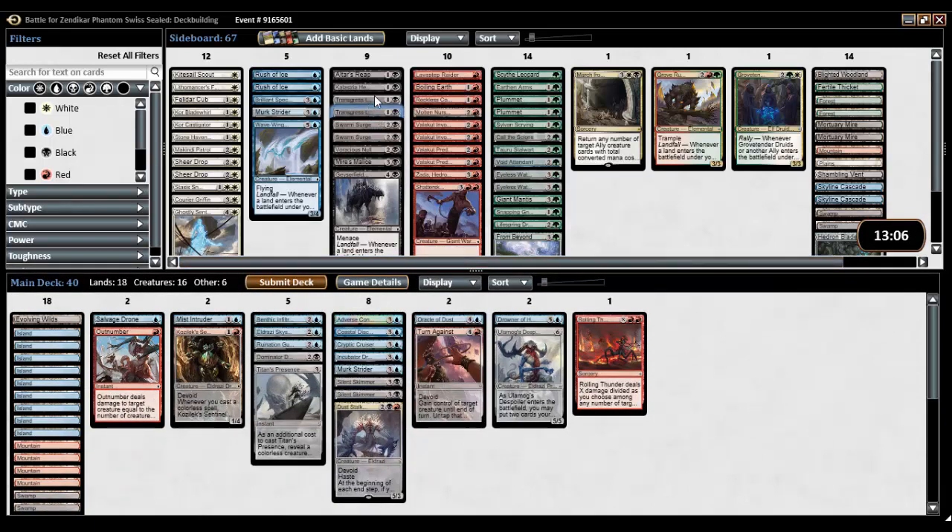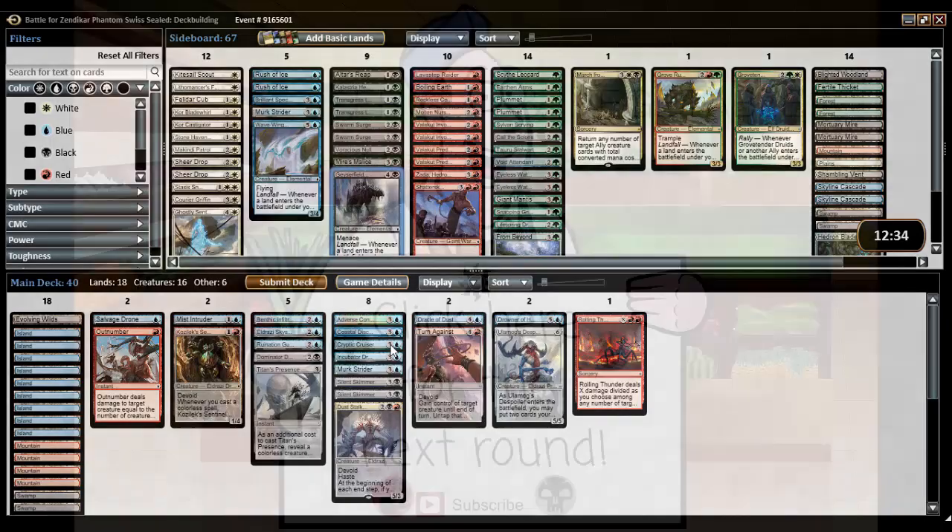Don't want Transgress, don't want Altar's Reap, don't want Swarm Surge, Null or Malice, or Geyser Field, no Wavecrash. No second Murk Strider. The only thing that would be better would be if I had removal — Complete Disregard or even some Spell Shrivel — but I still really like this deck. I feel confident. We'll see if I can turn that confidence into wins. I'll see you guys for round one, where hopefully Grixis can do some good stuff.